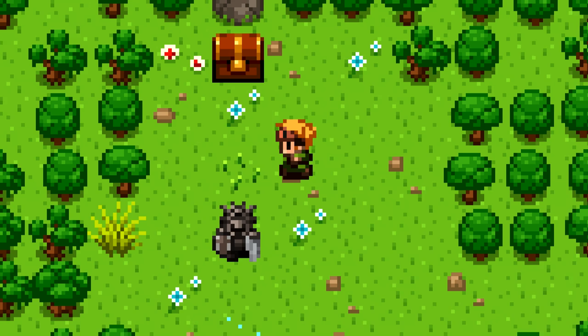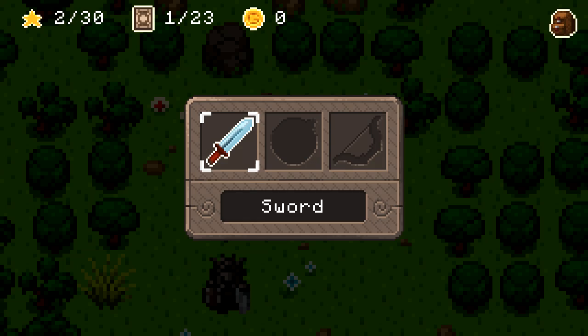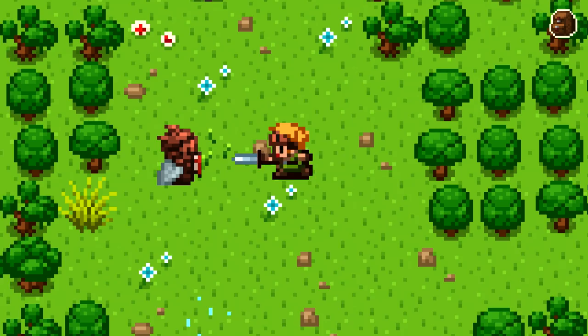What's this? Inventory tab. Press Y on the 360 controller. So there's a sword and I don't have a bow or whatever the other thing is. Hit from the side or the back. I broke a stone.